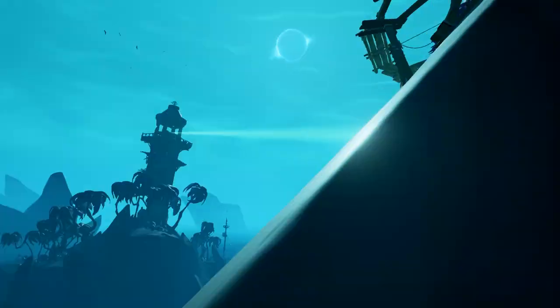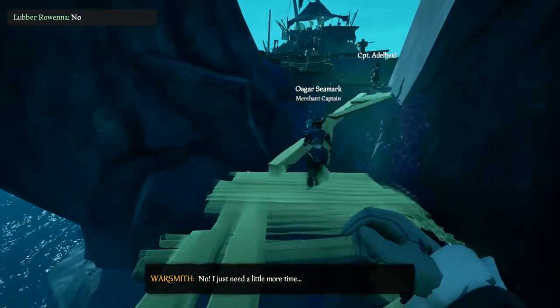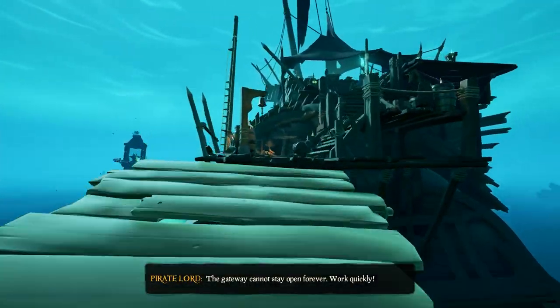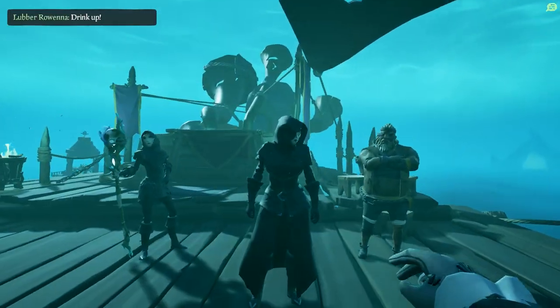That will cause the rest of the parkour to appear, along with another ladder. Go all the way back up and continue down the parkour. You'll get to a drawbridge — raise the capstan to lower the bridge. You do actually have to help lower the drawbridge for one of the deeds, so if you want the title, you've got to do this. It is crew-wide though, so your crewmate could do it and it'll still count.